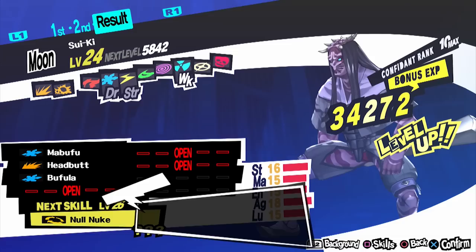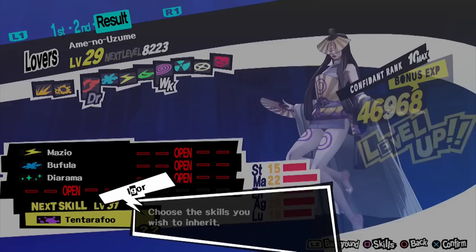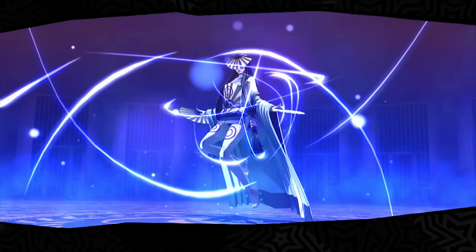After you attain your Kintoki-Douji with Dodge Psi, fuse it with Sui-Ki. Sui-Ki can be created using Otus and Matador — the very same persona required back in rank 3. From there, combine both Kintoki-Douji and Sui-Ki to make Ame-no-Uzume with Dodge Psi passed down from Kintoki-Douji. The required level for this persona is 29.